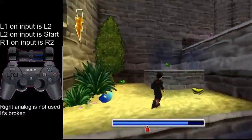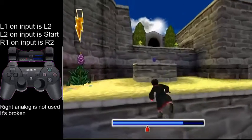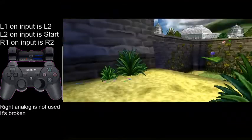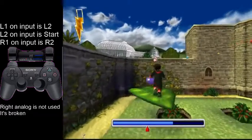You want to be jump-grabbing all of these ledges, because it's a little bit faster than just running up and grabbing. Overall those jump grabs will save a second, probably a bit more actually.